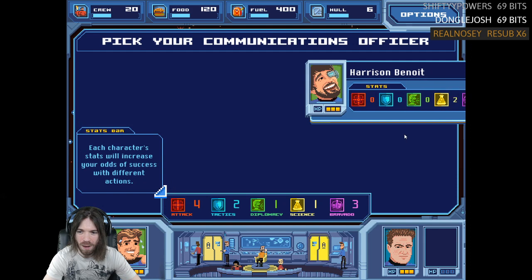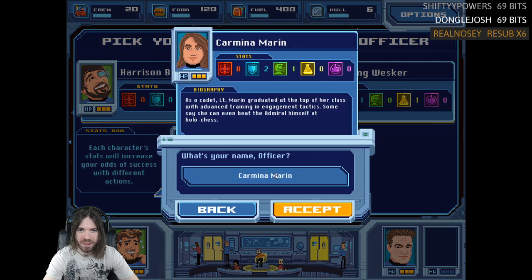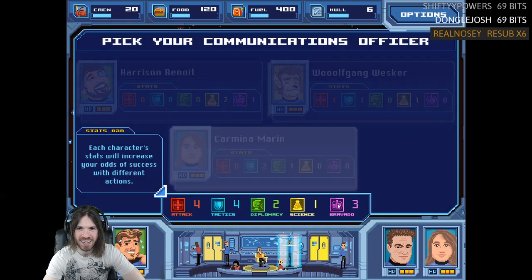We'll take Lake, and finally our communications officer: Wolfgang Wesker, Harrison Benoit, or Carmina Marin. As a cadet, Lieutenant Marin graduated at the top of her class with advanced training in engagement tactics. Some say she can even beat the admiral himself at Hollowedfest. Let's get those tactics.